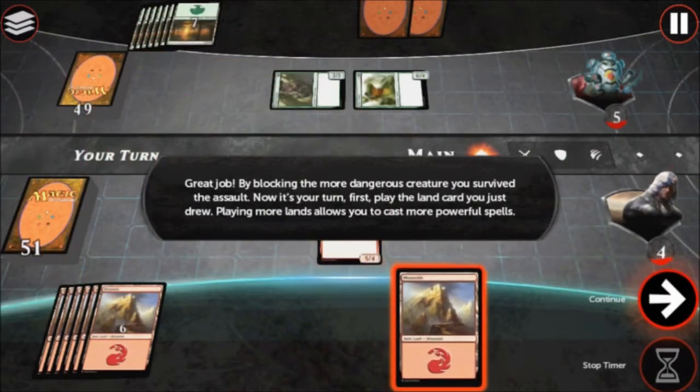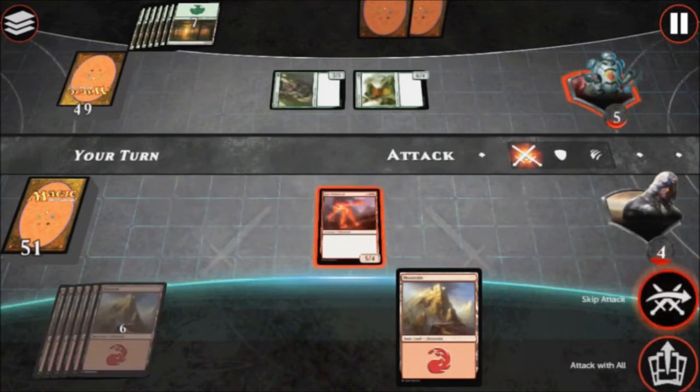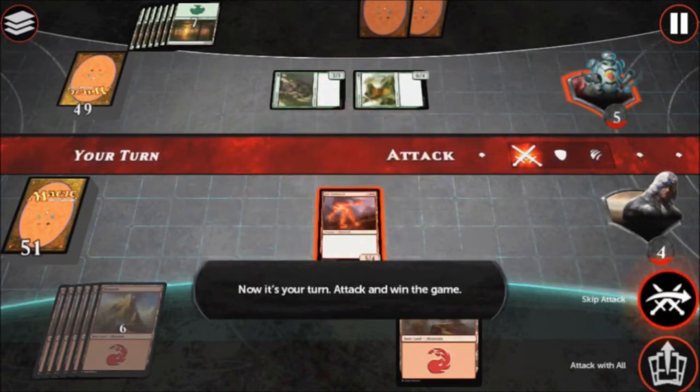Great job! By blocking the more dangerous creature, you survived the assault. Now it's your turn. First, play the land card you just drew. Playing more lands allows you to cast more powerful spells. Now attack and win the game!